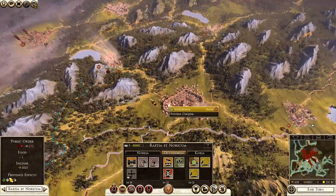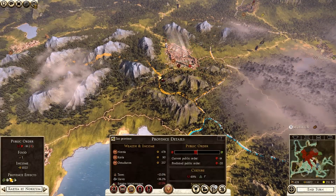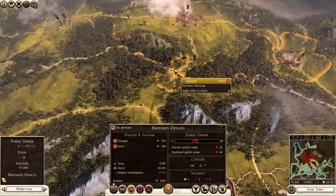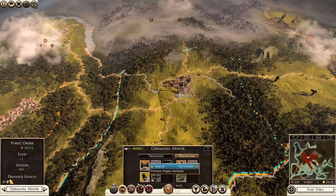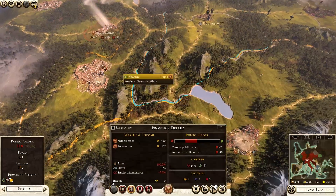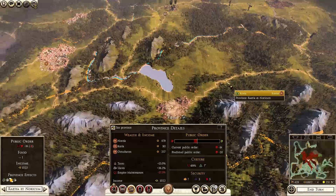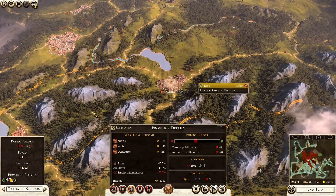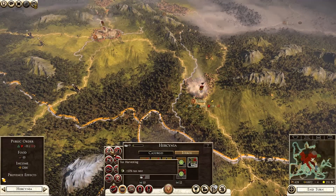Not looking too good here. How am I going for slaves? 60% slaves there — I need to sell them. That's the problem, otherwise that could be a huge problem. The thing is if you keep slaves and don't sell them, well, they come back to bite you in the arse. So we're going to have to sell the slaves.